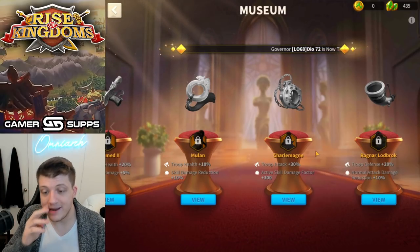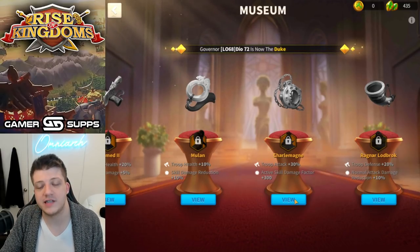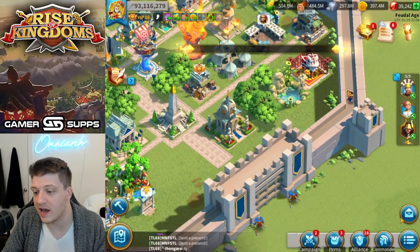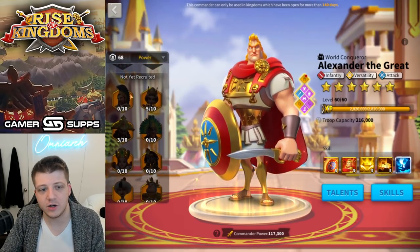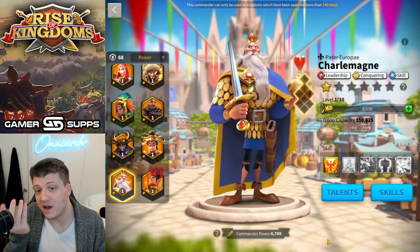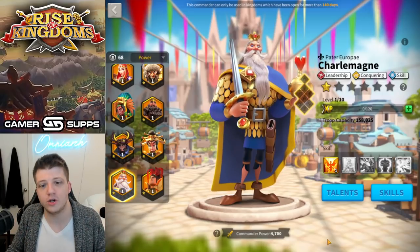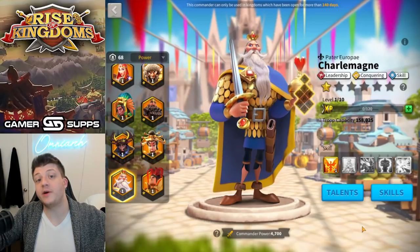Short of completely reworking his kit entirely, I just don't think there's anything they can do to make Charlemagne good. This had to be 40% health and a thousand extra damage factor, and even then I don't think anybody would use him. But maybe they'd bat an eye. At the end of the day Charlemagne's kit is trash, his relic is trash, and someone's got to be the worst commander in the game. For players who lose KvK 1 — hey, you didn't miss out on anything. Charlemagne: total garbage, still the worst commander in the game almost a year later even with a relic buff, and that's embarrassing.